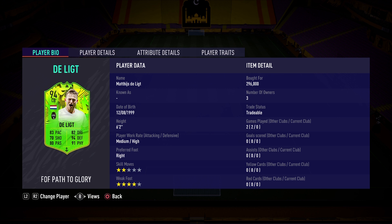All I know is he's going to be a shutdown defender and he is coming for Van Dijk's crown. What a fantastic card EA have dropped in today's Path to Glory team. He is 6'2", medium-high work rates, two-star skill moves, four-star weak foot, and he is so cheap — only 296,000 coins.